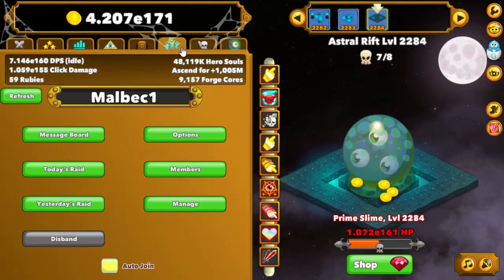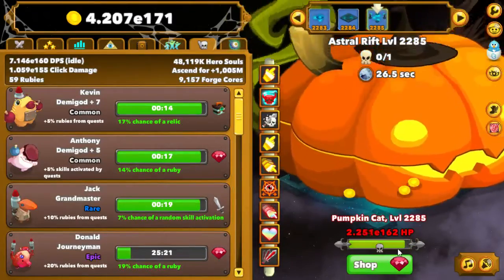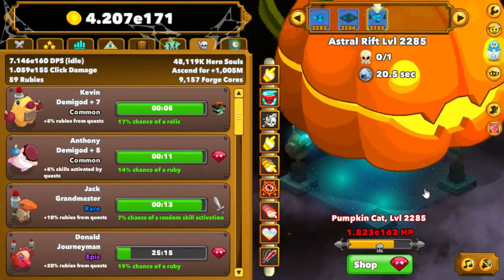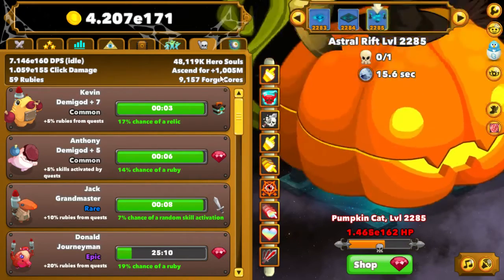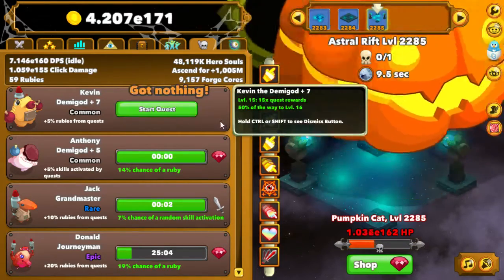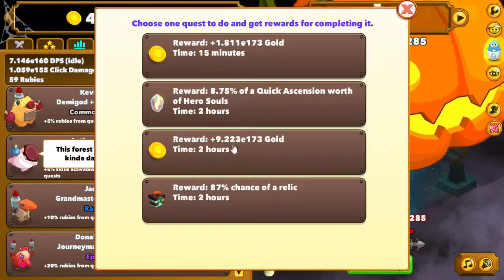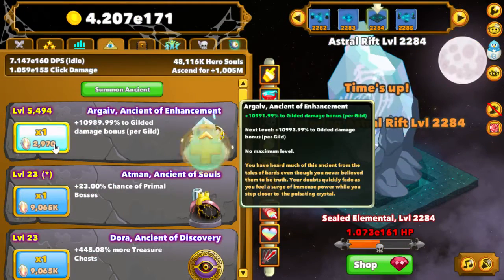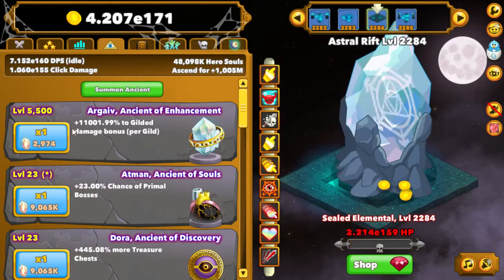I'm running out of steam — running out of damage, and things are starting to slow down. I'm having to wait on my mercs to come back, and the bar just isn't moving like it used to. So what do you do? How would you ascend and push this number up higher? After all, the ultimate goal is to ascend for more hero souls, push the damage up, and keep moving. You can really fine-tune your damage by going a couple at a time.